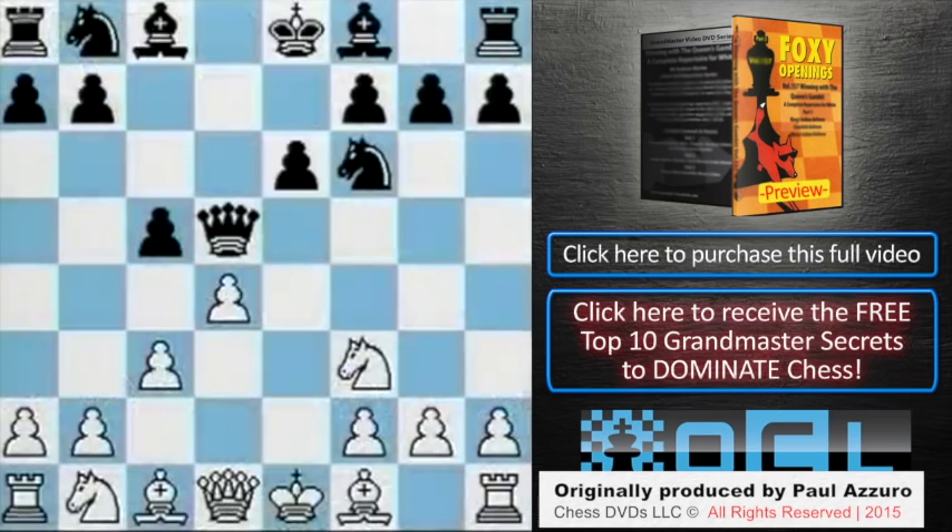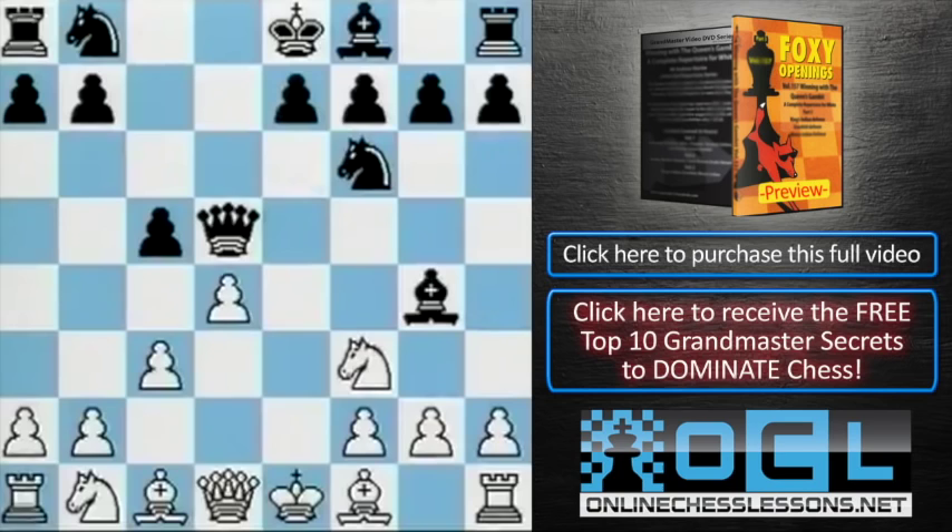In the last variation, black was playing e6 and entombing the bishop, which consequently led to various problems in development later. So therefore, another idea is simply bishop g4, hitting the knight, the natural defender of d4.